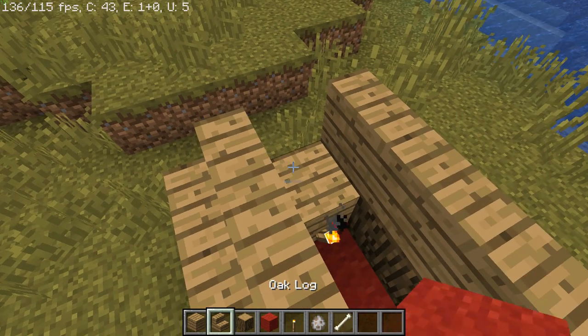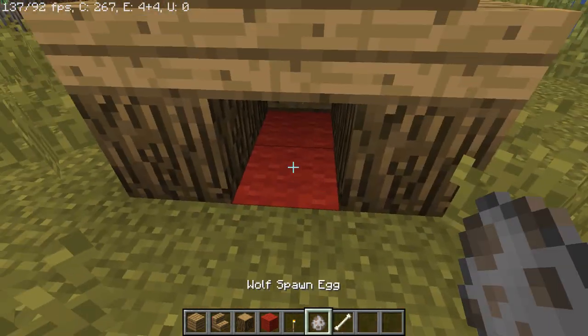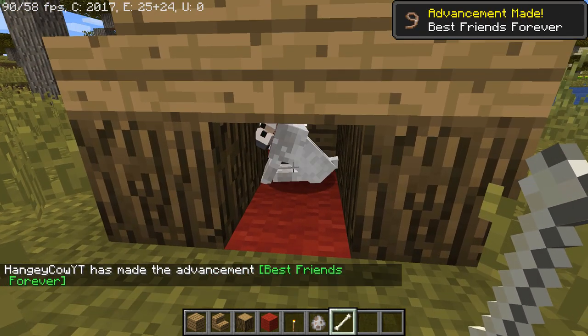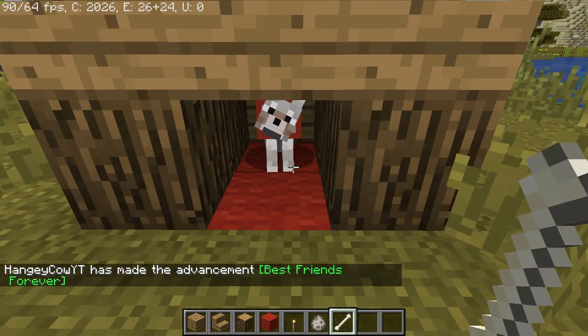After you're done putting in oak stairs, the next thing you want to do is put in some oak planks over that. Last but not least, get a wolf spawn egg and boom, you have your dog all set and ready to go. And if you're in survival, just put your dog right in here.